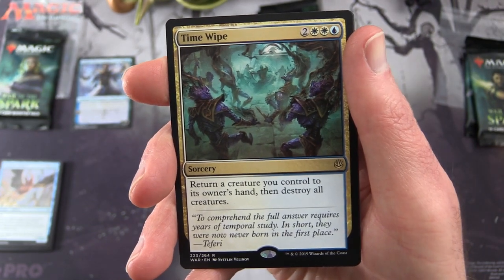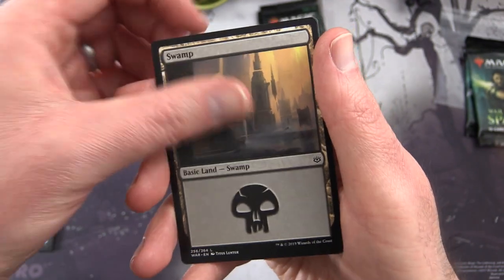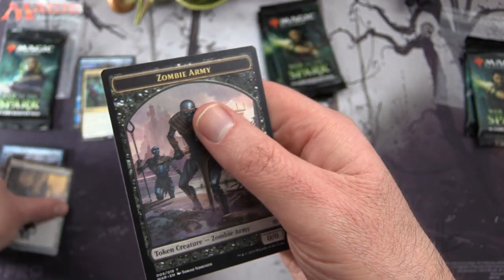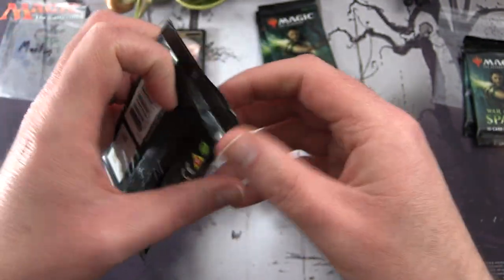The rare is Time Wipe — sorcery for five. Return a creature you control to its owner's hand, then destroy all creatures. The patron will be getting the rares, mythics, foils, anything over a buck, the planeswalkers, plus a swamp and a zombie army token.